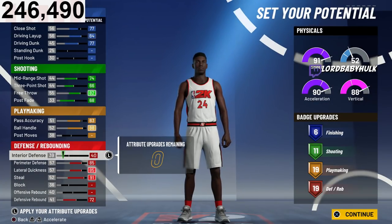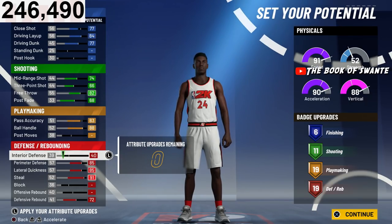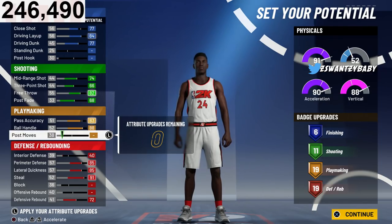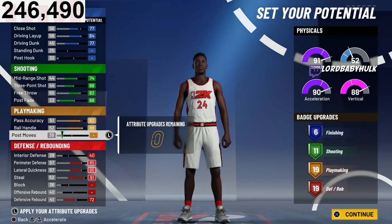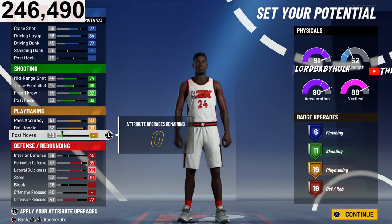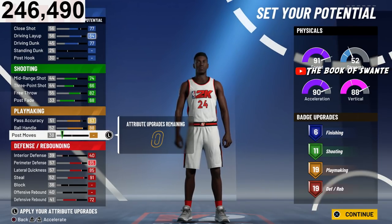It's a slashing playmaker so you're gonna be able to get contact dunks. You can make them different — there are some problems I don't fully know about yet. I want more finishing and I could get more by upgrading my close shot, but I could go lower on shooting. They did say lower threes aren't gonna be hitting as much, so if you can't shoot with this build you're not gonna be able to run them as a point guard.